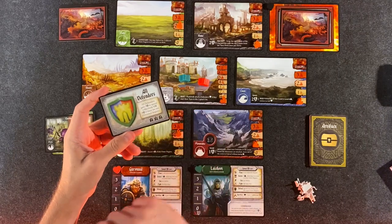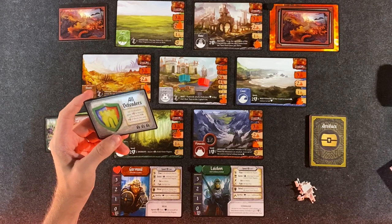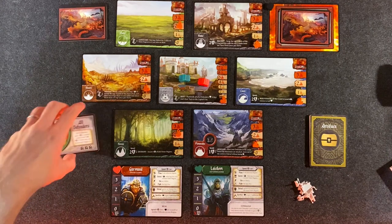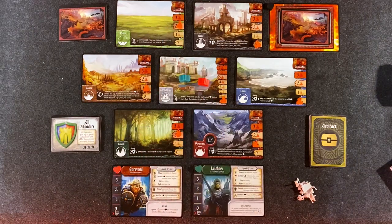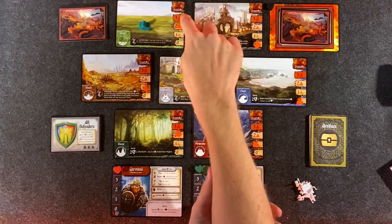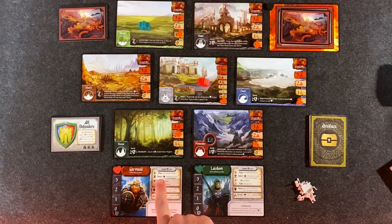All Defenders are able to move and we've got three action points — a lightning shield — to spend collectively, or four if there are any destroyed regions. Thankfully there are none at the moment. But given that we've already got level two here and level two here, I'm minded to try to fix that. If we do one as a movement and two as a movement, we can use our third action point to lower the threat. The word is 'secure' — yes, secure.